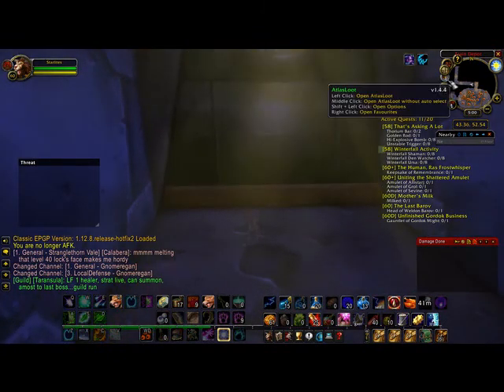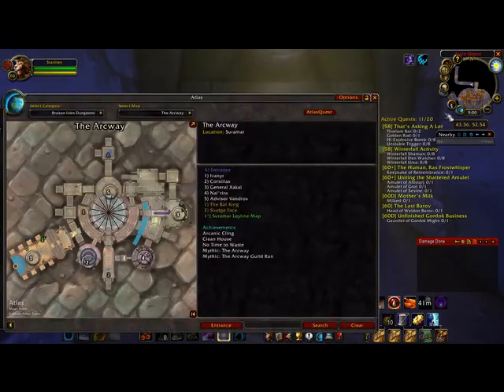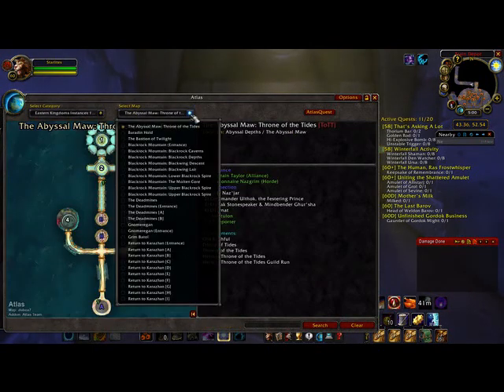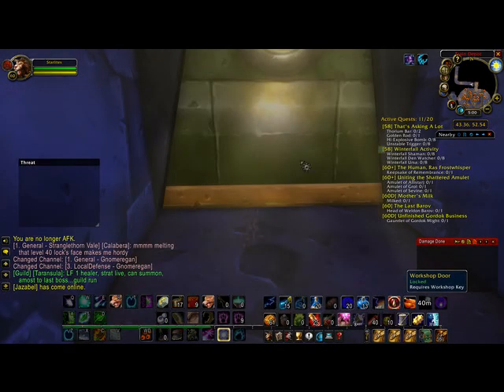Now if I just pull up Atlas — do I have Atlas in this thing? There we go. I don't know why it's got everything in the world. I want this one — entrance, okay. So you're gonna teleport right about here where this number two is, and you're gonna stealth along like this, make a right turn here, make a left turn here. There's this little pad here — it's a little engineering event thing you can do, it's kinda cool — but unrelated to what we're doing. You just stealth across this platform here, and then C is the back door of Gnomeregan, i.e. this.